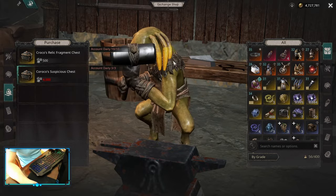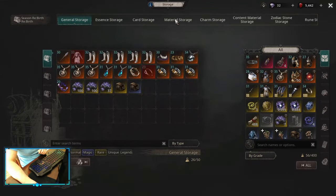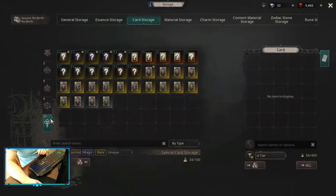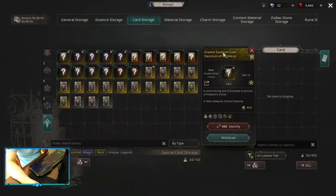Another way to get yellow fragments — which most likely won't work for most of you — is a card called Sanctum of Prophecy. This is an Exodium card boss, basically Teneo. When you kill Teneo, he drops a lot of yellow fragments, up to around 20 — most of the time it was dropping 10. So if you have some of these cards, getting yellow fragments is not going to be a big issue.